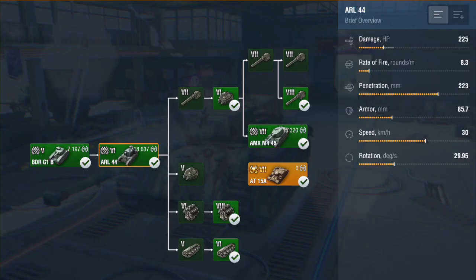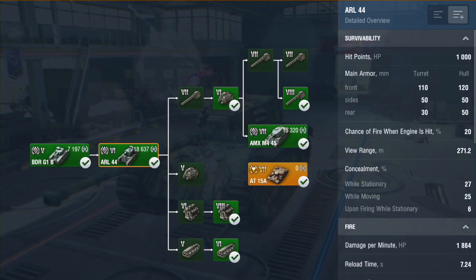Looking at the brief stats, we've got decent damage on the main gun - 225. Rate of fire of 8 rounds a minute, that's not too bad. Penetration of 223, which is very good. Reasonable armour and good speed for a heavy. It comes with 4 guns - we'll deal with that later. Hit point wise it gets 1000. The turret armour and the hull armour at the front is pretty solid.